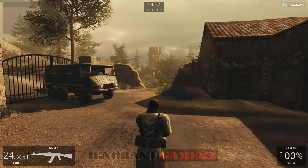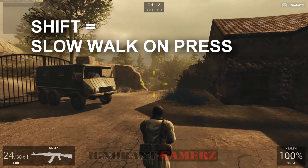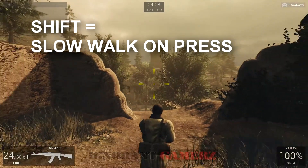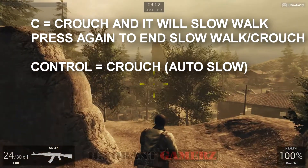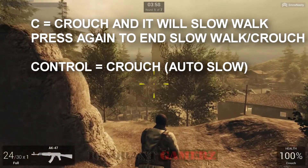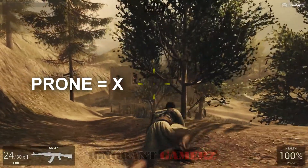There is a kind of a double system for movement. Hold Shift to sprint and let go to stop. If you want to crouch or slow-walk, you can press C, but it will leave you toggled on. It's usually better to hold the Control button because when you let it go, it lets you stand back up. If you want to go prone, press X.